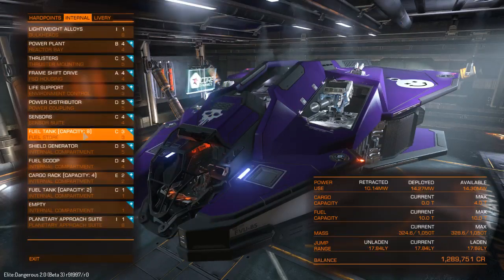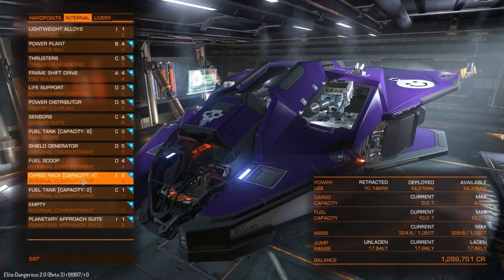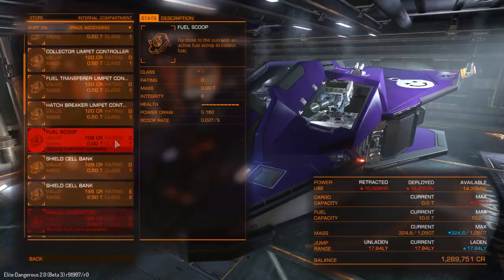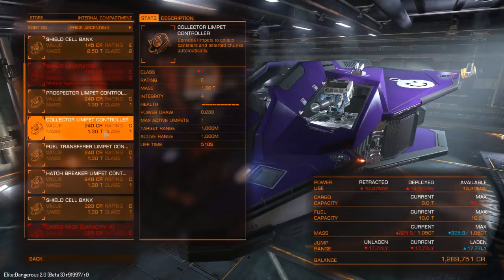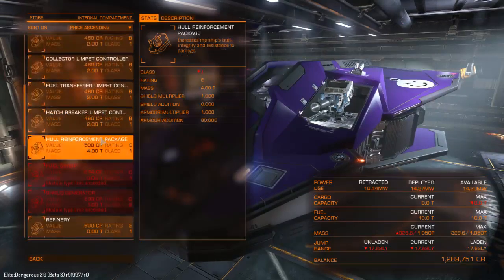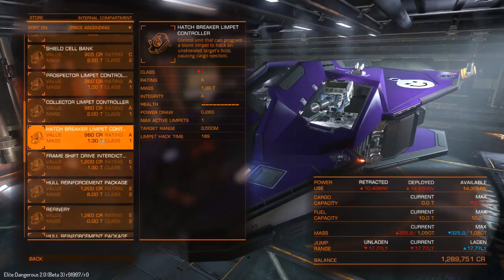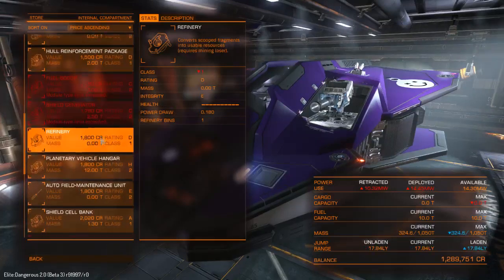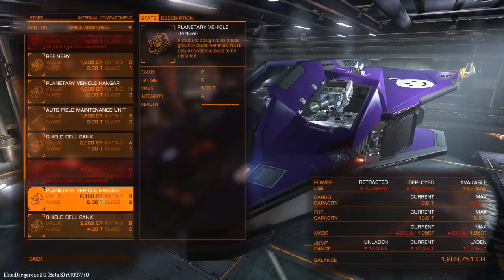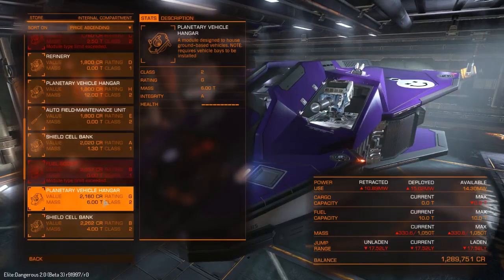It's a size 2 slot. I've got a cargo rack which is a 2 slot. Where is it? There it is — Planetary Vehicle Hangar H, which is 12 tons. Or you've got another one here which is 6 tons.